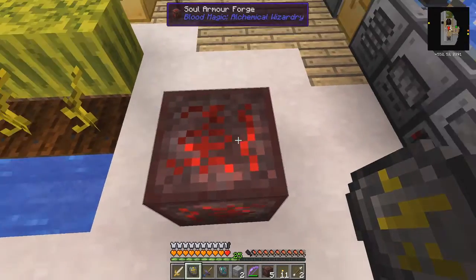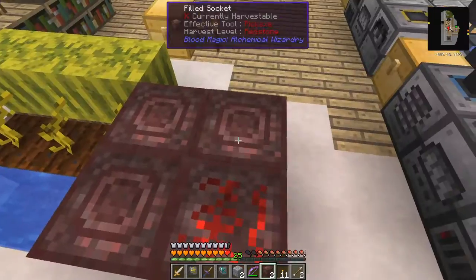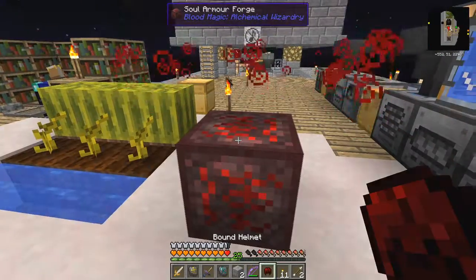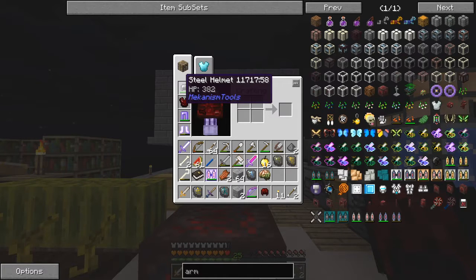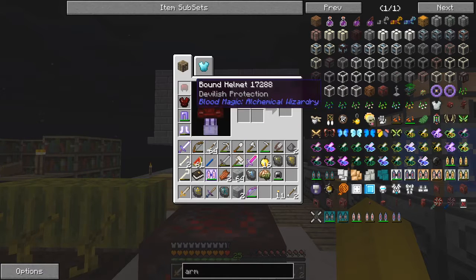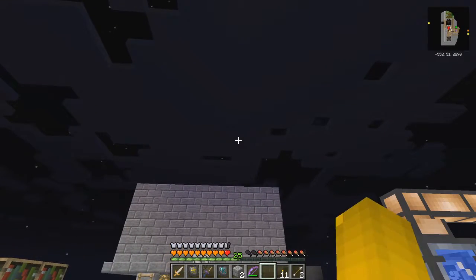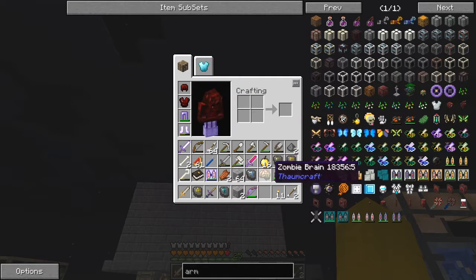We wanted to make a helmet. The device stands on here — just lay down the helmet pattern. A helmet normally is just five in a square like this. Right-click it and there I've got one helmet. I'll right-click it to put it on. Now I should get nine and a half hearts. It didn't actually go up, so it didn't get anything beneficial compared to the steel helmet.